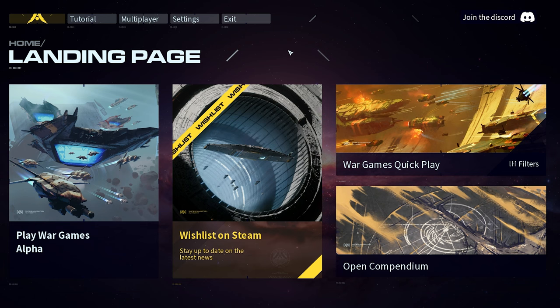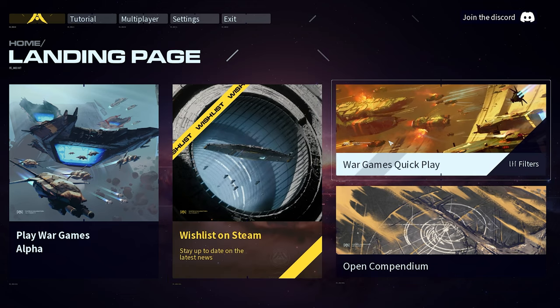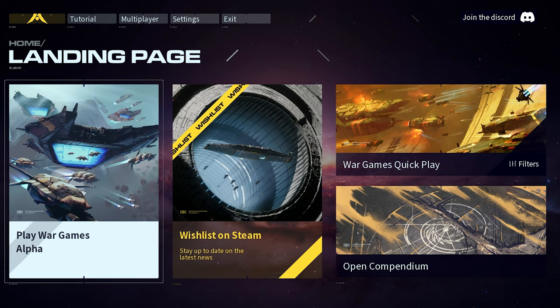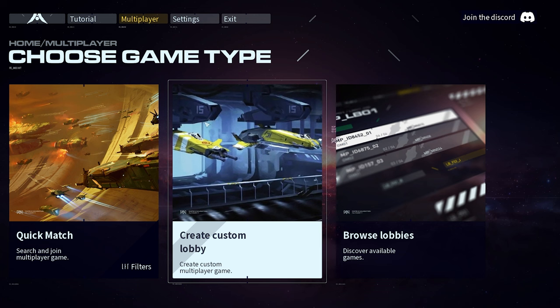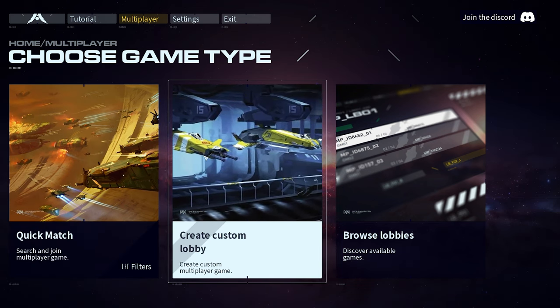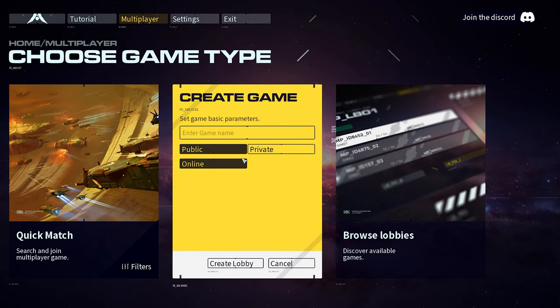Here we are on the landing page. The one thing I was unexpectedly blown away by is the sleekness of the UI — it's very sleek. What we're showing off is the War Games Alpha — this is an in-development build, so it's not finished. I didn't find any real problems, maybe some balance issues, but no real bugs so far in my testing. Alpha War Games is a co-op or solo mini skirmish campaign — typically three missions with different objectives, different maps, and up to three-player co-op. Or if you want a challenge, you can do it yourself. I'm going to create a custom lobby.